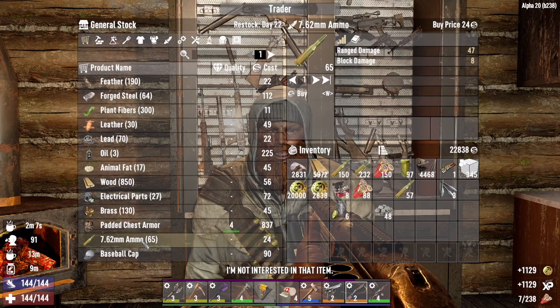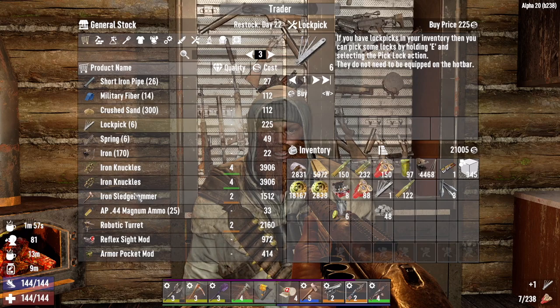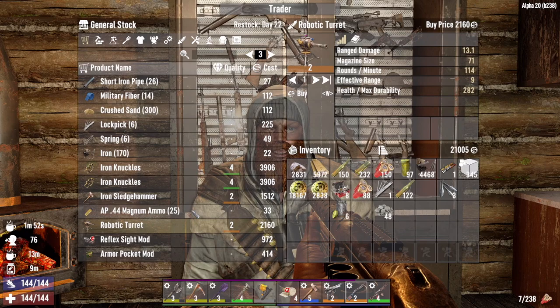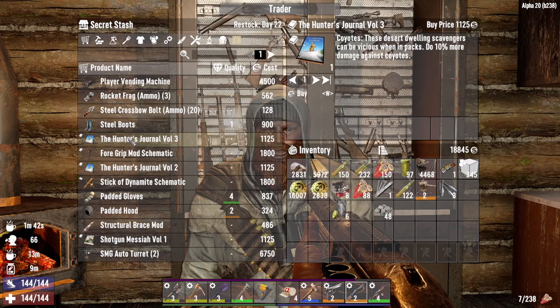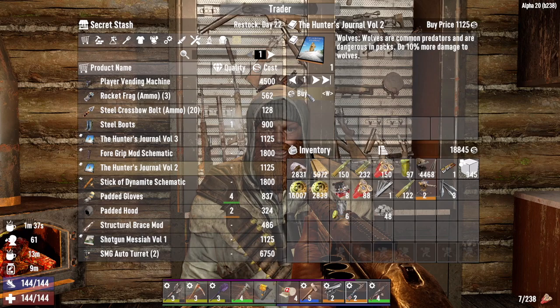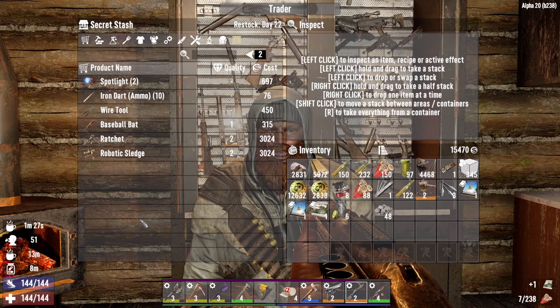What do you got for sale here? 7-6-2 — I'll take all of that. Magnum ammo, no we don't need that. Lockpicks — give me one of those. Ooh, robotic turret, level two — yeah, let's buy that. I know I said I wasn't gonna use those because they glitched through the floor, but we gotta take a shooting junkie. That'll really help out during the horde. 10% more damage against coyotes, 10% more damage against wolves — I should probably buy both. Why the hell not? We got the coin to spend. Shotguns do 10% more damage. Beautiful.